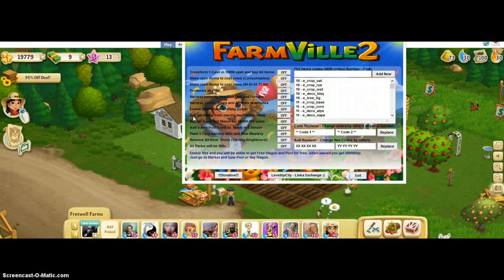We're going to click on this one here that says get 500,000 XP from placing the hay wagon or pool. You're going to click this, wait for it to say on, and then we'll go to the next step.